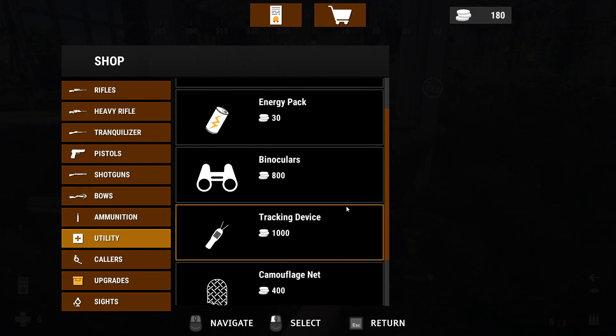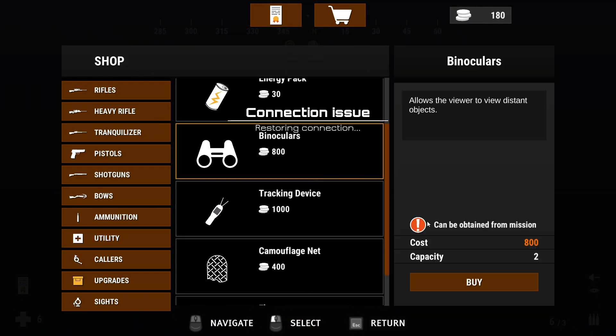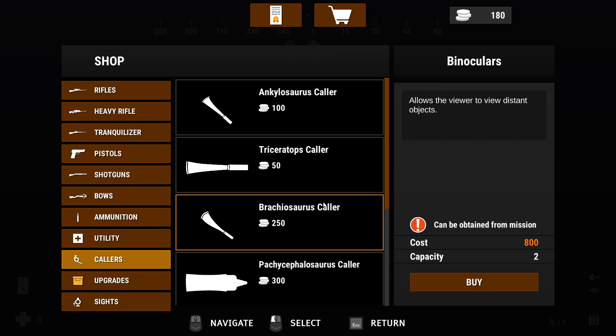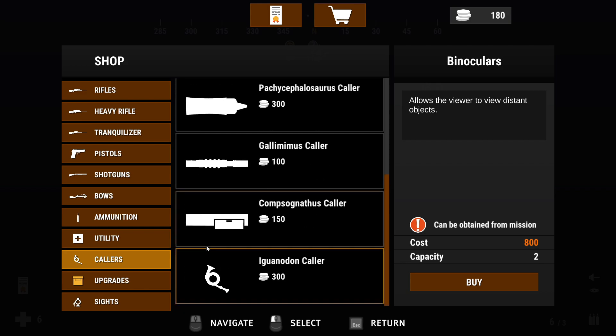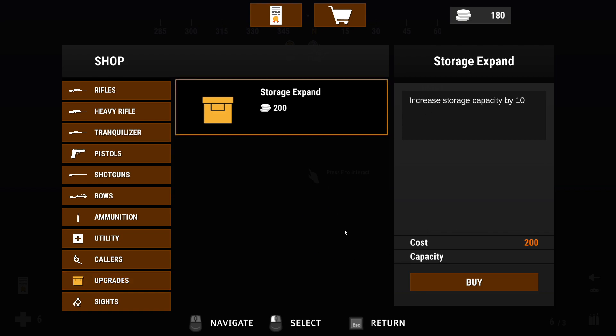Keep in mind, if you do missions, you don't have to buy the binoculars, tracking device, or camouflage net — they come free if you do the mission. So don't waste your coins. Then we have collars — we have collars for everything except the raptors, pterodons, and all carnivores; you can't get collars for those. And then upgrades on storage — that comes in handy when you just have too much stuff.